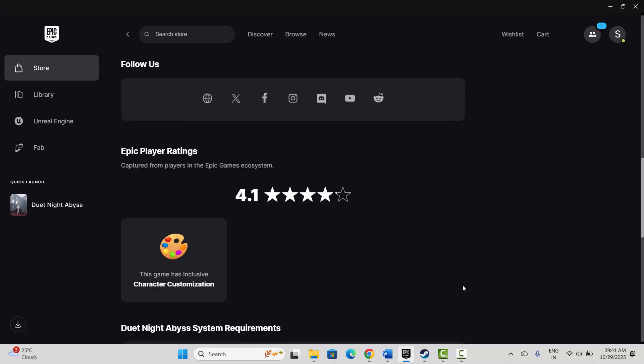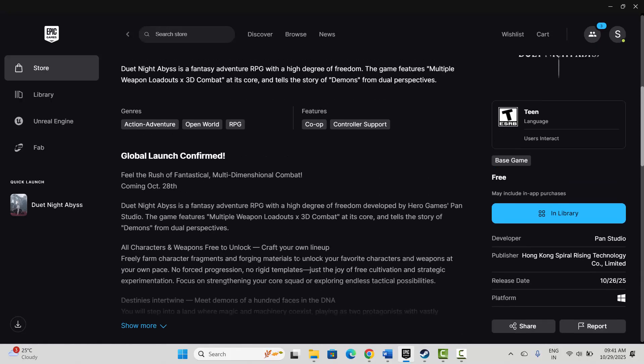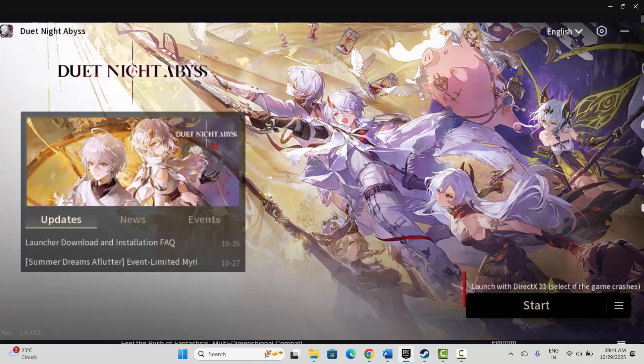If not, the next solution is to launch the game with DirectX. After you launch the game you will get an option to launch with DirectX — this is helpful when the game crashes. Simply click on it to start, then check if the game is launching or not.